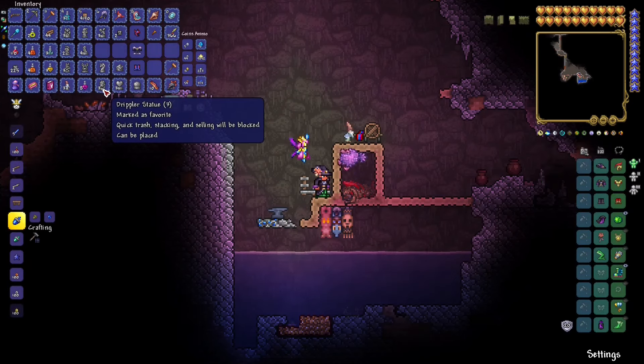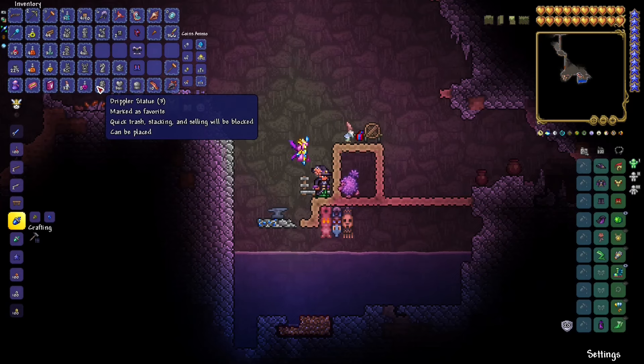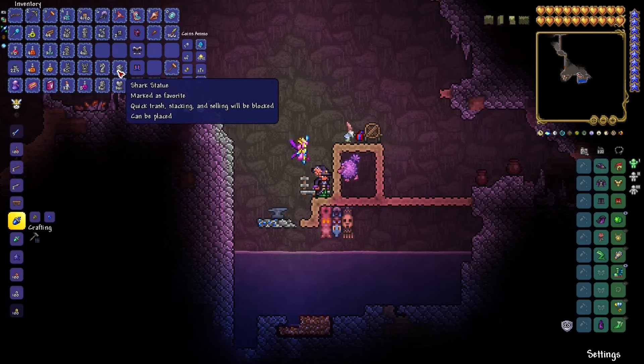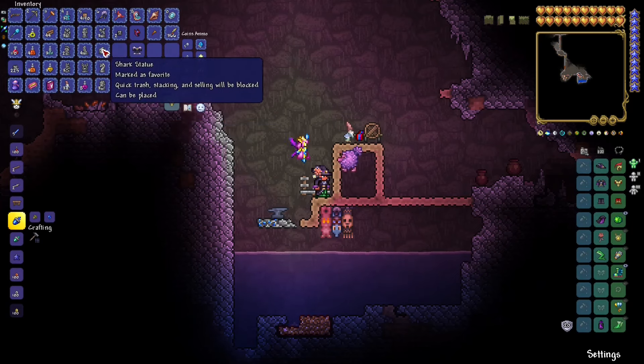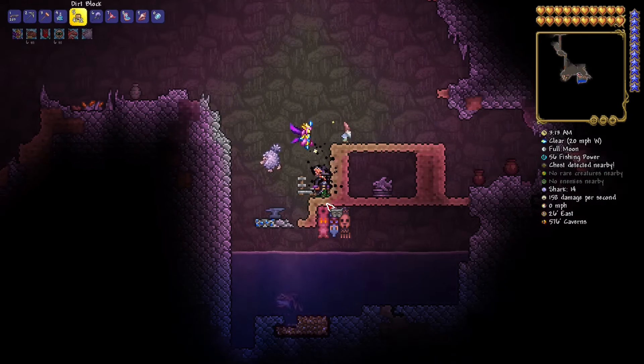Dribbler — we won't be farming here because in my opinion it's not as useful. It only produces money, a trough, and a shark tooth necklace, but the drop chance is very low and you'll naturally get those anyway. The shark statue, on the other hand, is extremely useful.